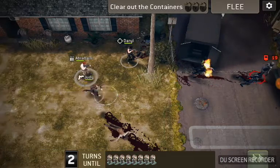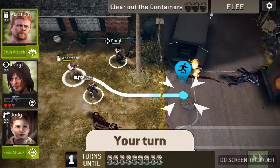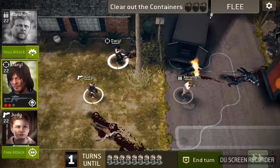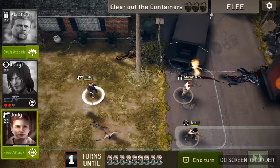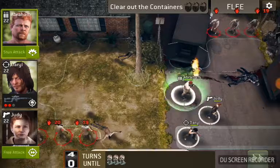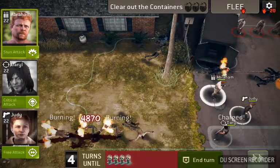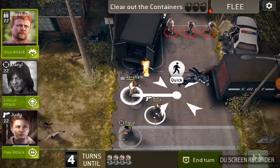Judy should get her charge. I'm going to purposely wait for the walkers to spawn — you can see there is a threat counter — and I'm going to use the spawning walkers to get Daryl's charge ability. There, everybody is now charged.